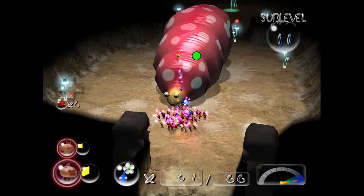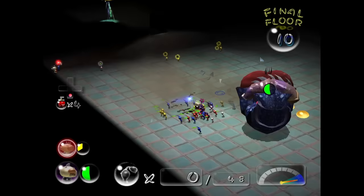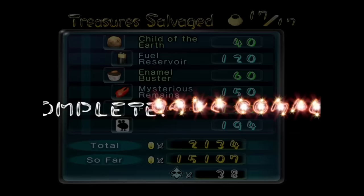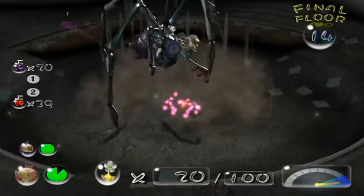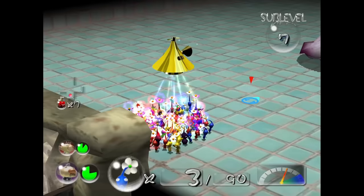This is Pikmin 2 without the Whistle. I'm going to be trying to beat the entire game without using the Whistle once. That means rounding up Pikmin manually, insta-kill environmental hazards, and ridiculously hard boss fights. I won't be 100%-ing the game, but I will be paying off the debt, beating every cave, and rescuing Louie. And just to make things a little more interesting, I'm going to be giving myself a 15-day time limit and banning the use of Bitter Spray, because it's completely broken.